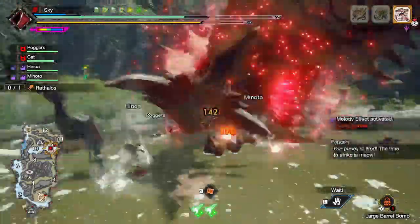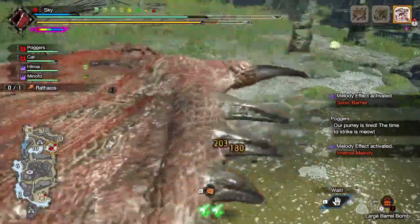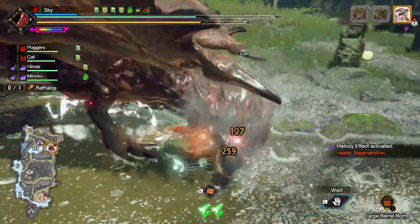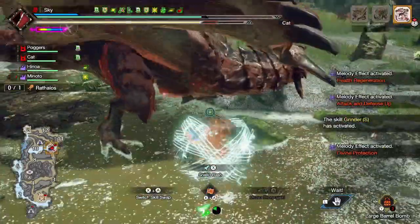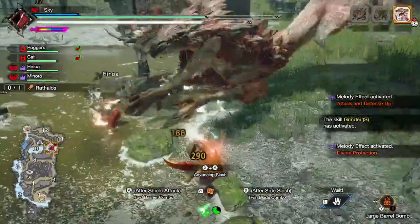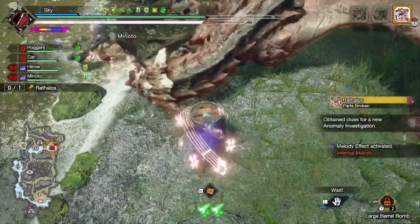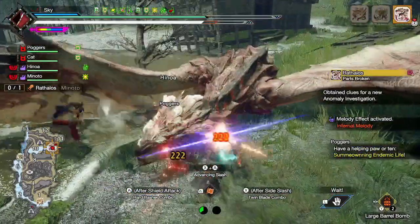Sunbreak has made great improvements to defensive skills, and while it is important to build for offensive skills, you shouldn't get too caught up in all these meta speedrunning builds because, let's be real, 99.99% of us aren't speedrunners, and everyone's going to make a mistake and get hit here and there. So while you should be building for skills like attack boost or weakness exploit, you shouldn't ignore cheap and efficient defensive skills that will help prevent faints or help prevent failing the quest altogether. In this video, I will rank my top 5 defensive skills that every weapon can use.